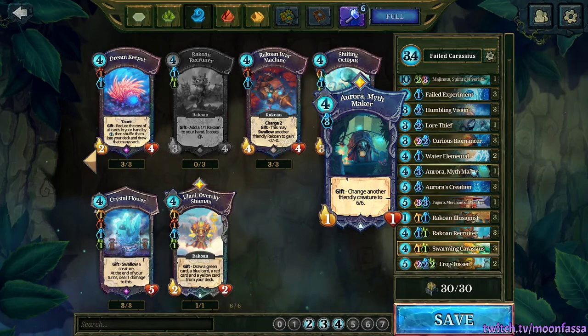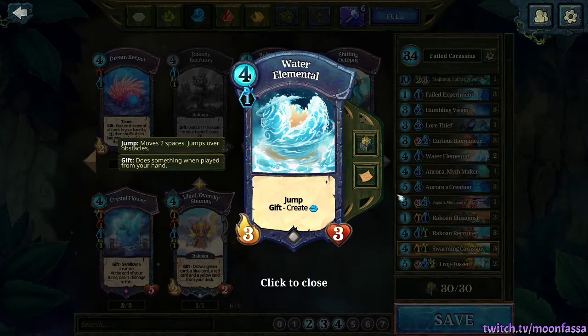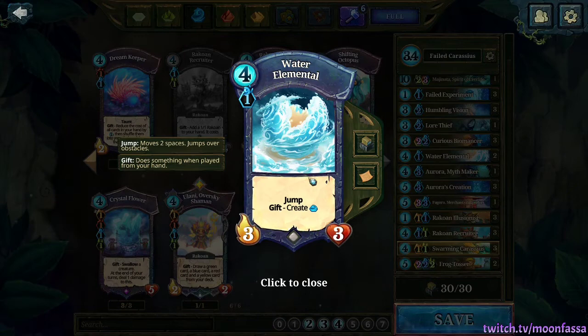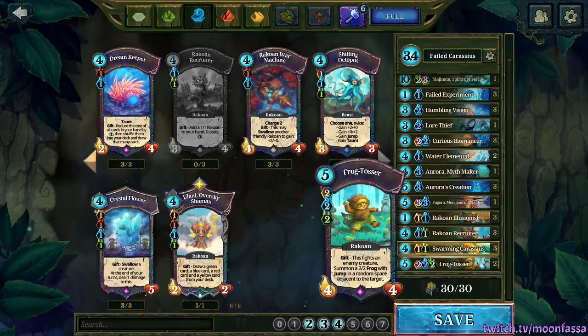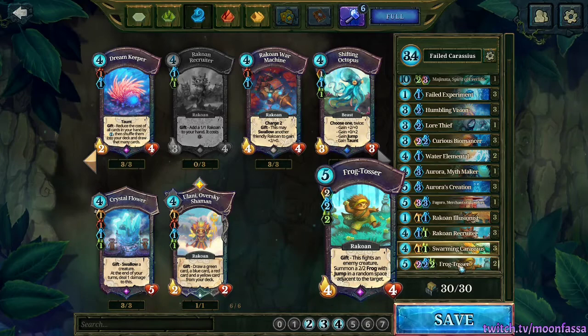I'm only running two Water Elementals and two Frog Tossers in this list. Water Alley is great to get early on, but it becomes pretty dead once you've built up your lands, and while it's powerful in most decks for its mobile body, in this deck you want to be spending most of your Faria on the combo and aren't as focused on jumping creatures aggressively to hit your opponent's orb. So I've dropped one Water Alley and one Frog Tosser, since Tosser doesn't play hugely into the combo — its only real purpose is to take a little control back on the board and give you more time.